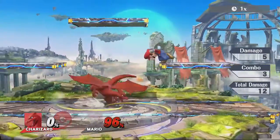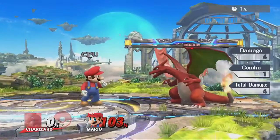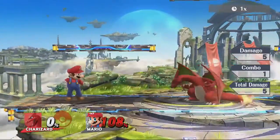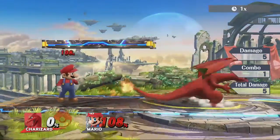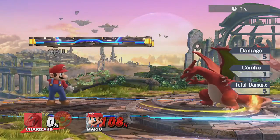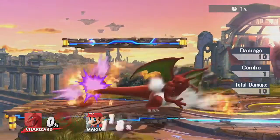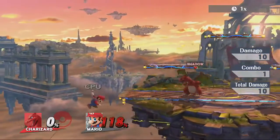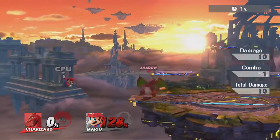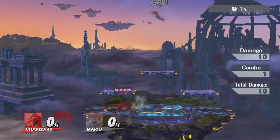Just throw out jabs if you think they're going to run in. In the neutral, against opponents who like to projectile and then run in, I'll perfect shield a projectile like Mario throwing a fireball and then throw out my side tilt — it throws out a lot of range and can punish pretty well, launching opponents far at higher percentages. Side tilt can actually kill on the sweet spot at around 130-ish percent.